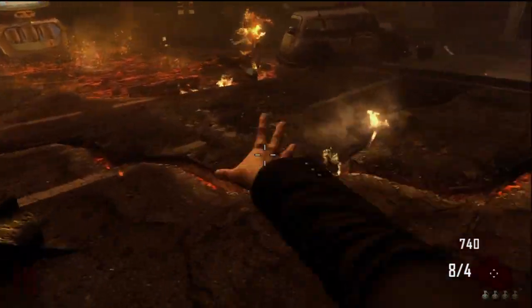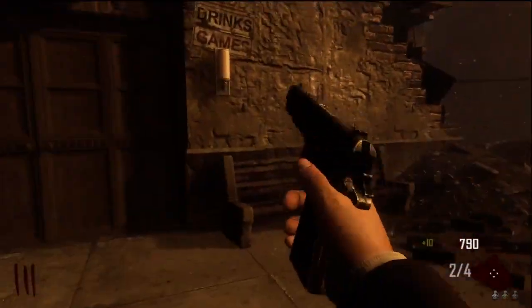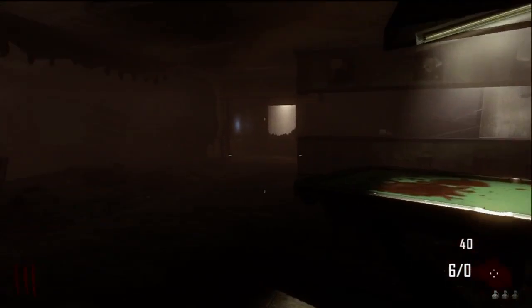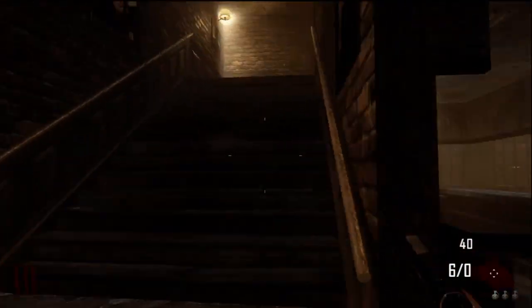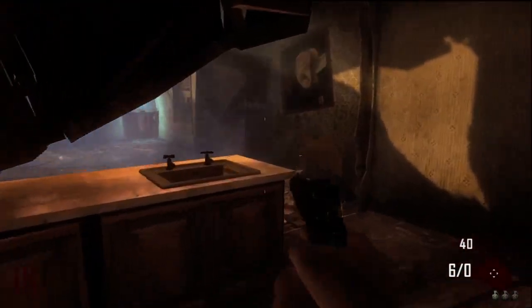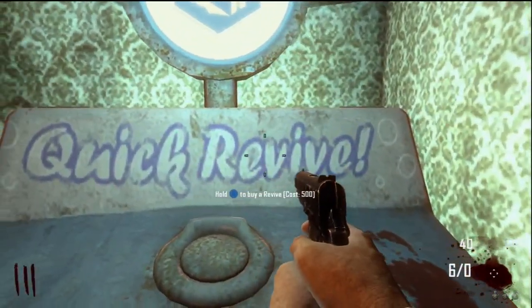Back at the spawn, I'm just gathering enough points to open the door. Quick Revive is the final perk — you open the door and it's actually not on the first floor, which is a little confusing. You come up here and Quick Revive is tucked away in the corner.